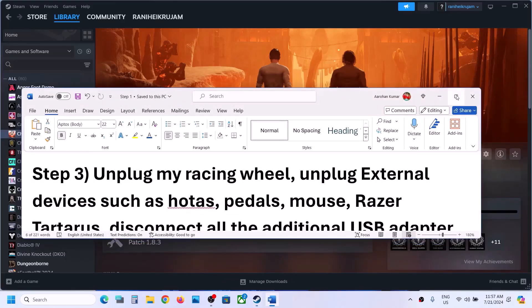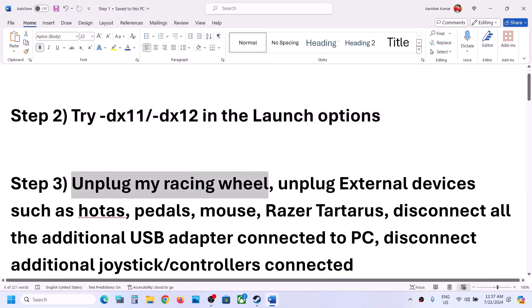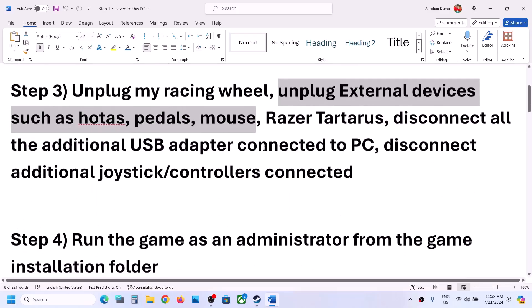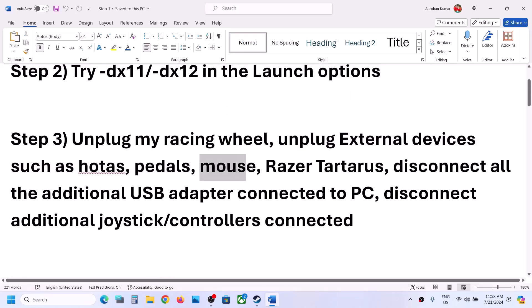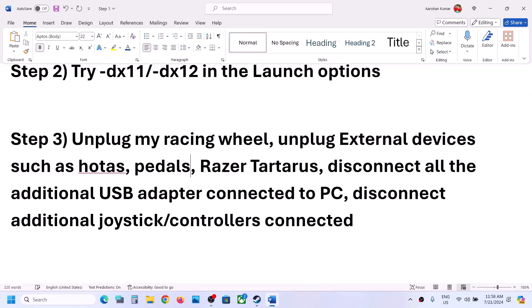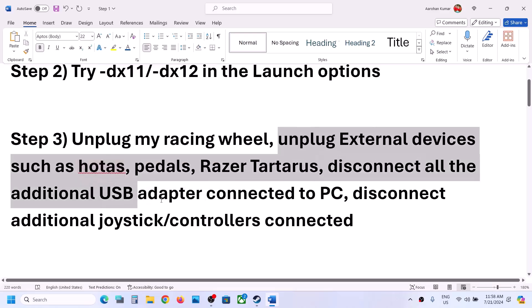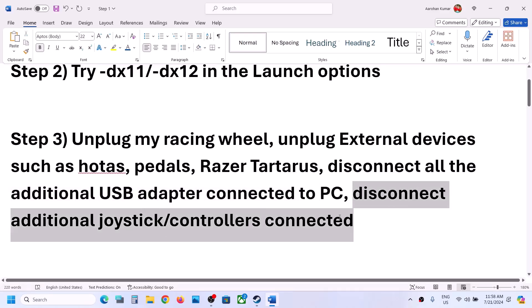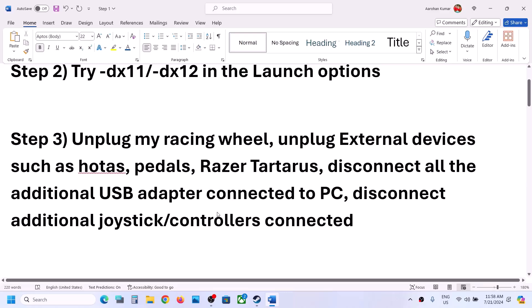The next step is to unplug the racing wheel from your computer. This has fixed fatal errors and crashes for many players. If you have any wheels connected, disconnect them. Also unplug other external devices like controllers, pedals, and any additional USB adapters or dongles that you are not actively using, then launch the game.